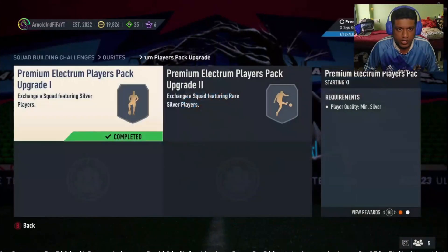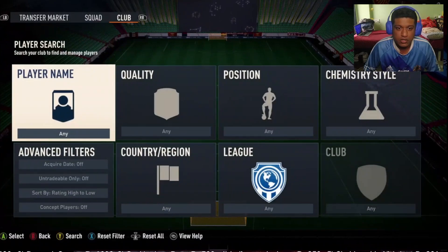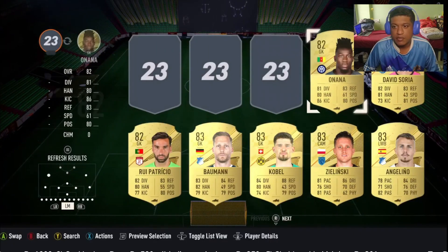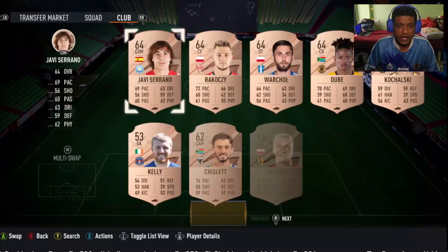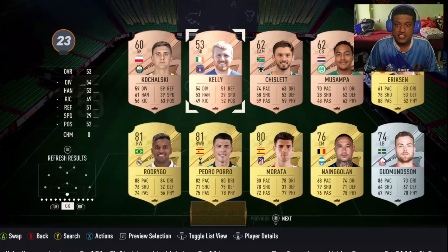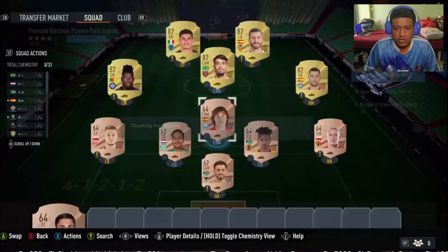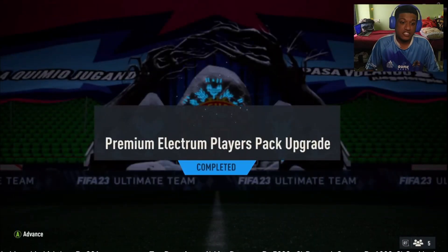If you have specific players you want to save, put them in a squad so they don't get submitted into an SBC. I usually save players with lower pace since swaps is on. Now, this is where the magic starts — you get six rares back from this, all tradable. You use a couple of gold players already in your squad plus the bronzes from the previous pack to complete the premium electrum players pack SBC.